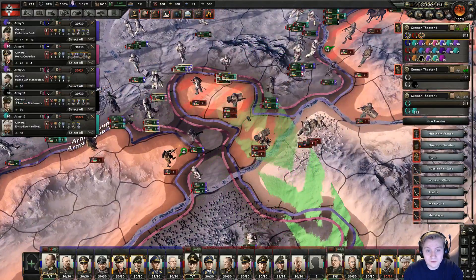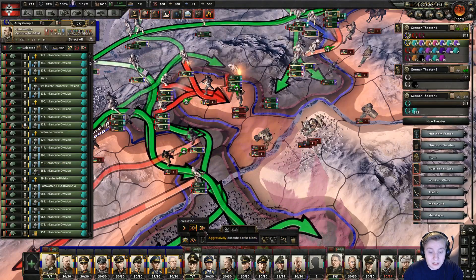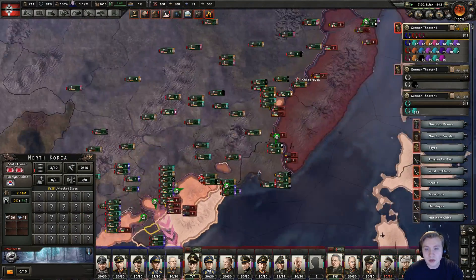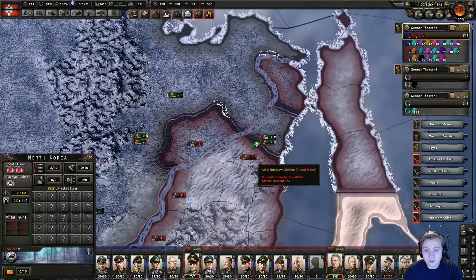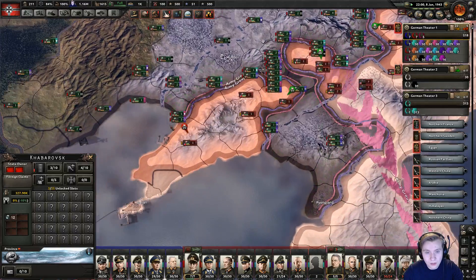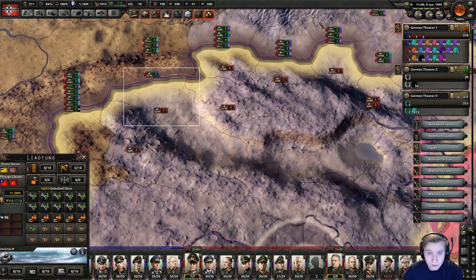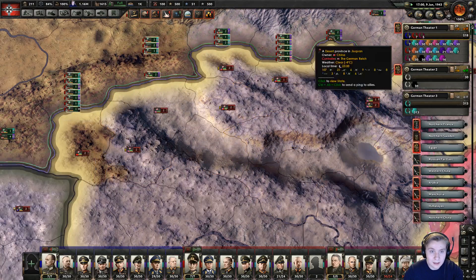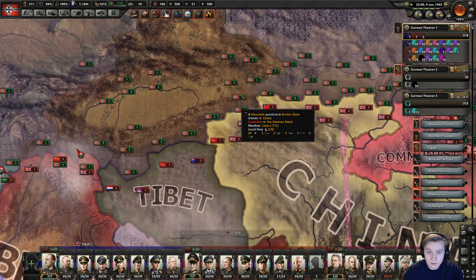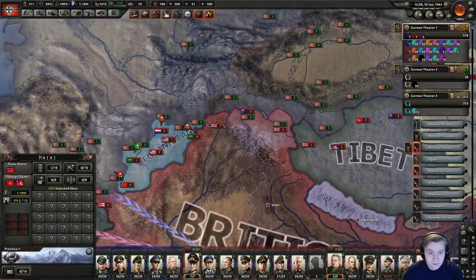Right here, if you could just finish this off that would be lovely. Screw this right now — I want to take them down now, everywhere. Be very aggressive please, just take them down right now, I don't care how you do it. We have the numerical superiority right now to just go completely mad, so please do it — just bring this down, wherever they have units, wherever they are attacking, just take them down right now. If our manpower starts to drain, I'll deal with it. But for now, just push in. Why is everyone right here reshuffling?